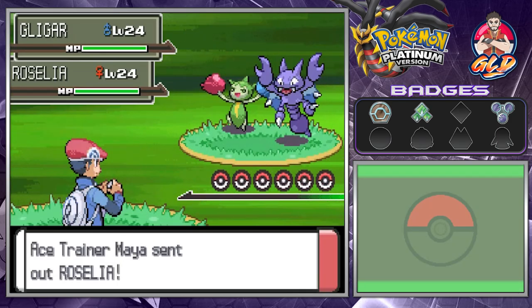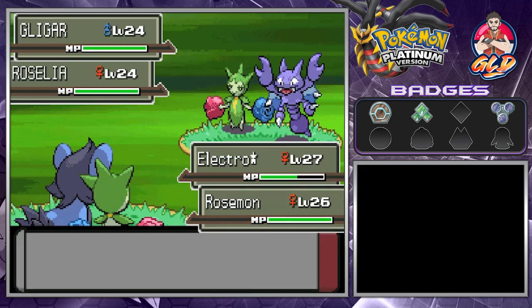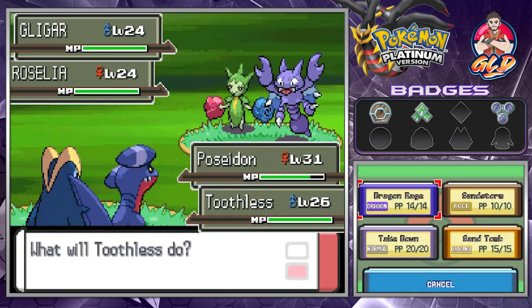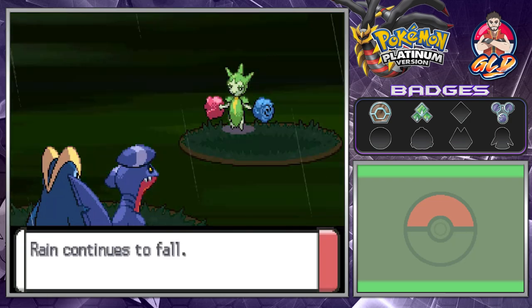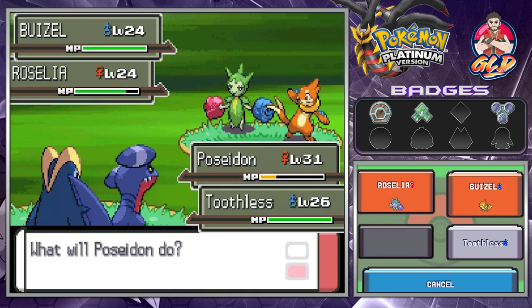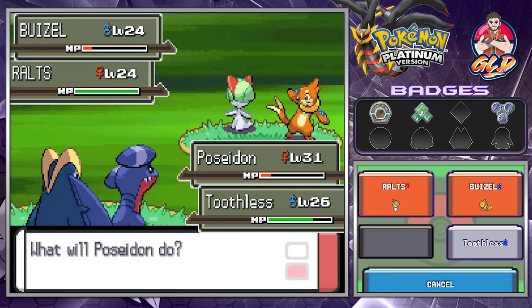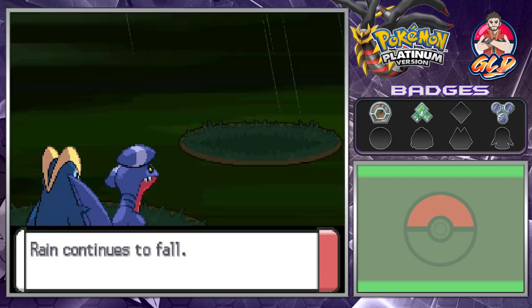Next trainers have six Pokemon — holy buckets! We have no type advantage so we switch to Poseidon and Toothless. Faint Attack hits us, so we use Bubblebeam and Dragon Rage. It's risky but we use Pluck. A Rollout user comes next — Bubblebeam and Dragon Rage finish it off. We get to level 27.